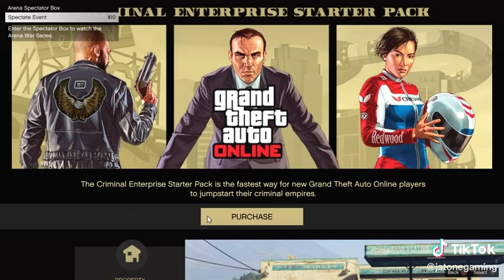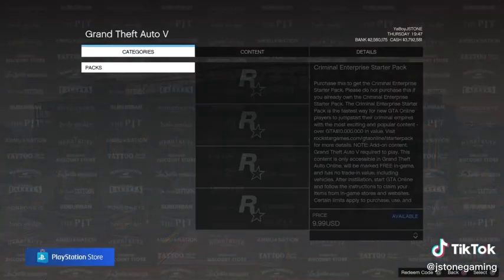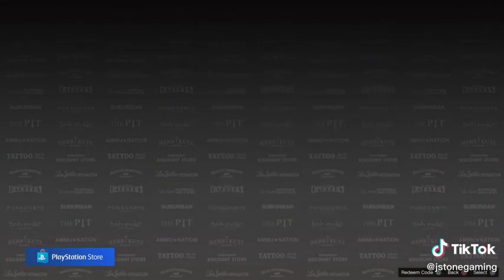While you're highlighted over purchase, you're going to click A or X, and then it's going to load into this menu. Once this menu opens up, tap circle to back out and you are now in God Mode.